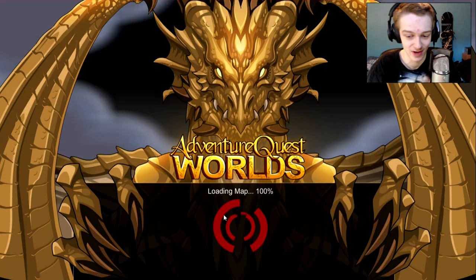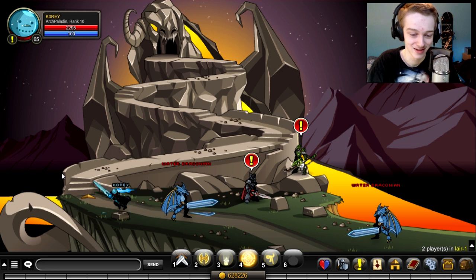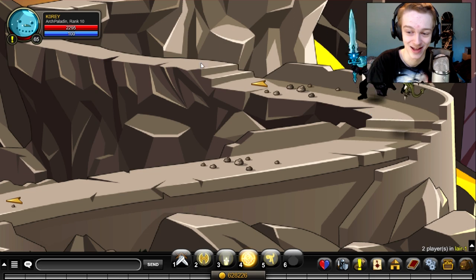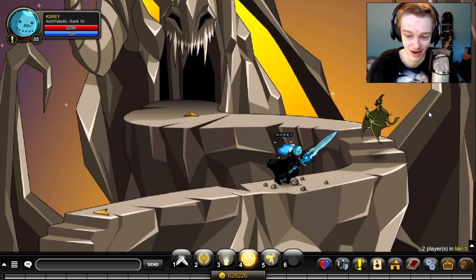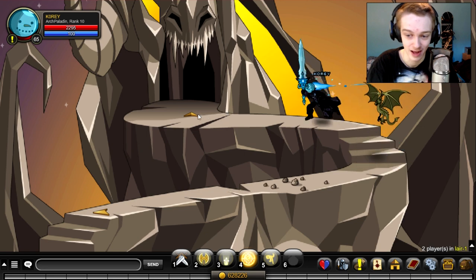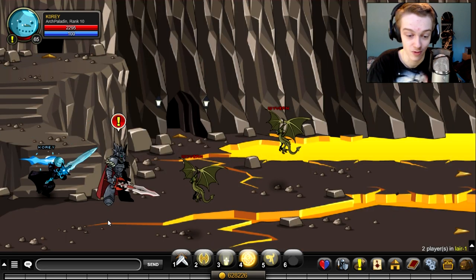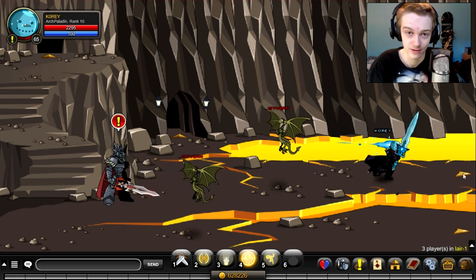If you don't know how to get the item, welcome to Adventure Quest Worlds — you're obviously new here, not that that's a bad thing. Welcome to the game, hopefully you're having a great time playing it. The new drop is available at the Red Dragon; it'll probably be a one percent drop, nothing confirmed at the moment.